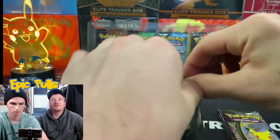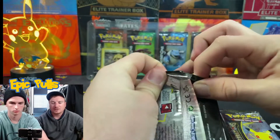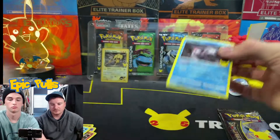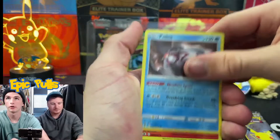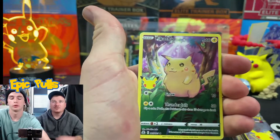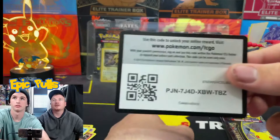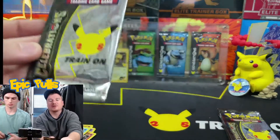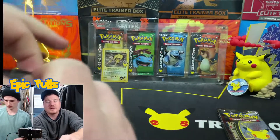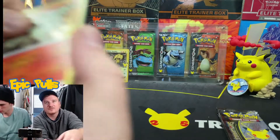Hopefully these last few packs our luck can turn around and we can pull some bangers. We got a Palkia, another Reshiram, a Cosmog, and a Pikachu. Gold Star Umbreon, Shiny Golden Mew — those are the cards calling our name right now. The Gardevoir would be all right as well since we need it for the set.